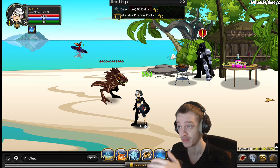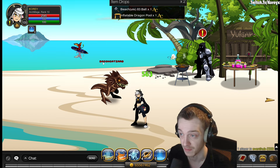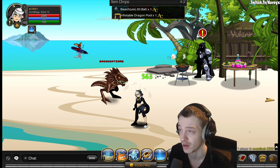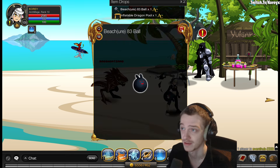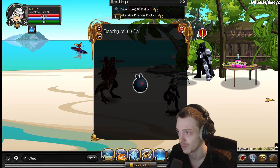The inflatable dragon pool and the beach 83 ball are available from the Bacon Cat Zard in the Event Hub map. The Event Hub changes every month now, which is pretty cool. It's summer themed now and you can grab those items — they are seasonal rarity, no rares here.